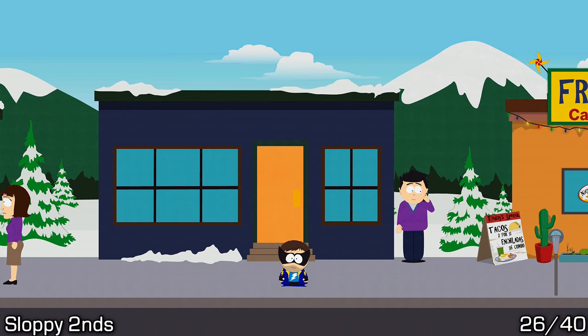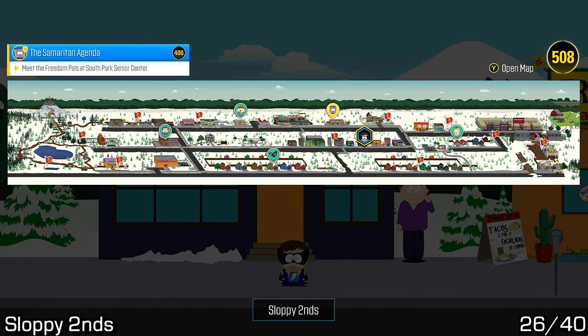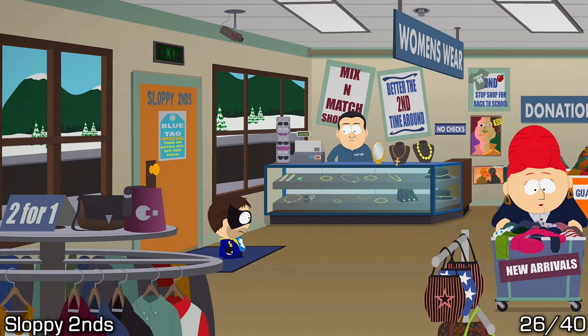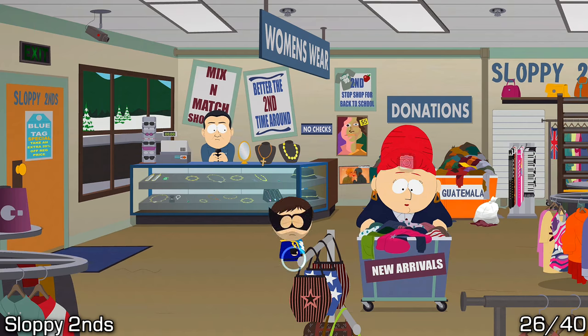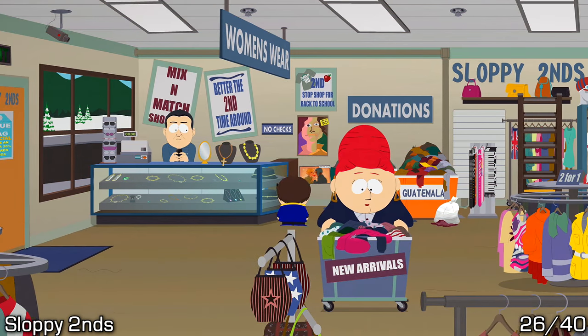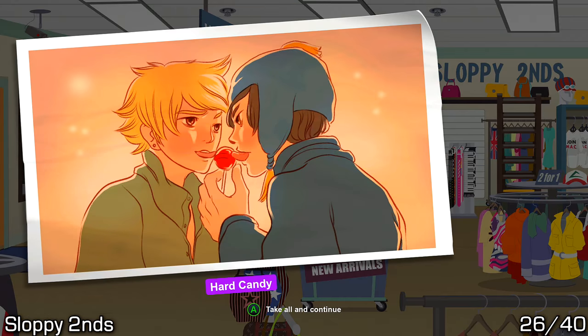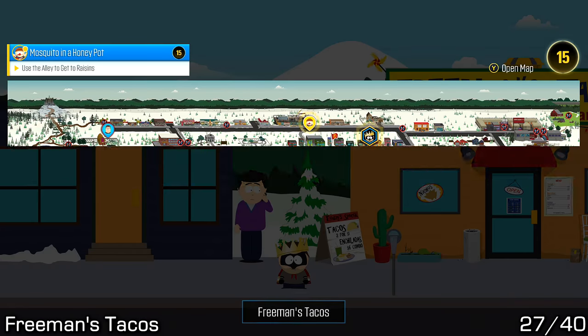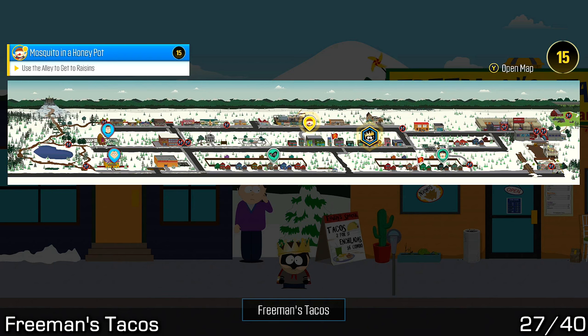The next door over should be the thrift shop known as Sloppy Seconds. Walk inside and just behind the cash register, a little bit to the right of it at eye level, you can walk up and pick up your next art piece.